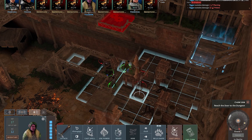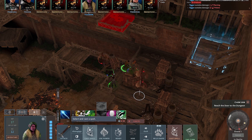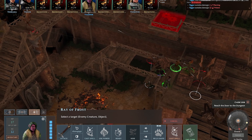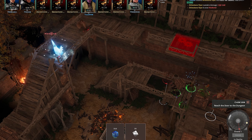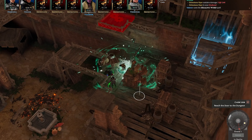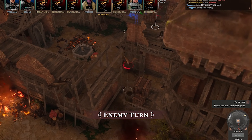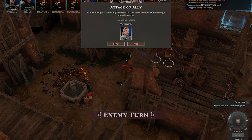That actually hurt quite a bit. Let me see if I can heal. I don't think I can. I think I came with the paladin, so let's try to take these guys out. It was five HP — not too amazing, but maybe that was enough to save him for now. The brimstone vipers are taking the rest, so I can react to impose attention upon the enemy — let's block that.